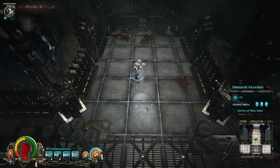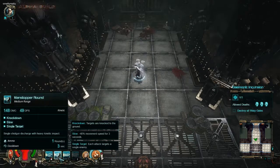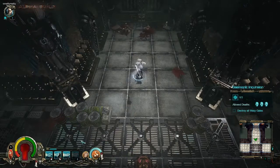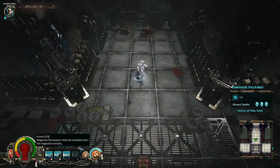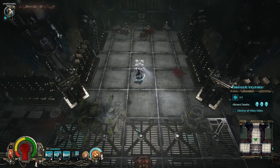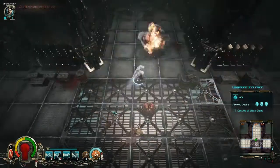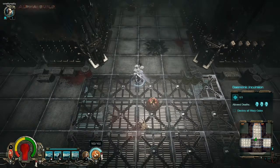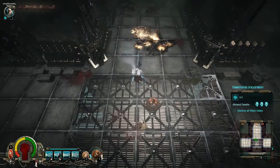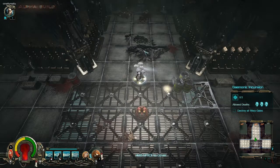I have left click which is a single shot, and right click which knocks down and slows. My 1 key is just a bigger version of my auto attack. My 2 costs five rounds of ammo. And then there's what looks like my ultimate. I also have frag grenades with charges, and a cyclone missile launcher — I feel like that's my actual ultimate. My mission is to destroy all warp gates, with three allowed deaths.